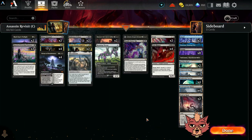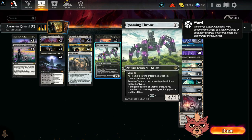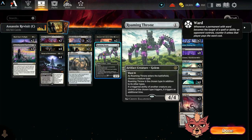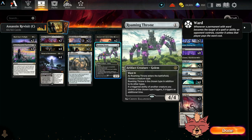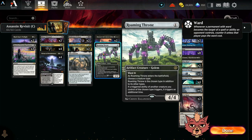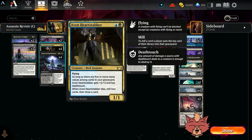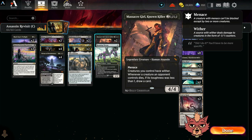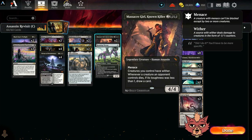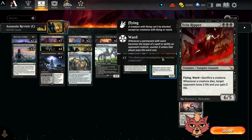The greatest of all the assassins: Roaming Throne. You call assassin on it, and if a triggered ability of another creature you control of the chosen type triggers, it triggers an additional time. That works with the death trigger on Heart Stabber, the bottom ability on Etrata, and the bottom ability on Massacre Girl.